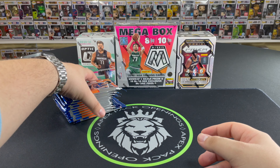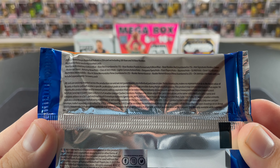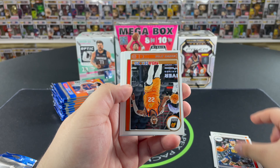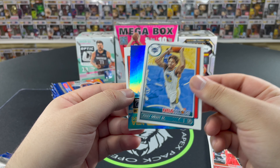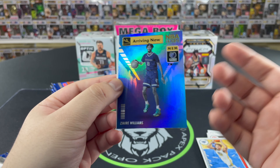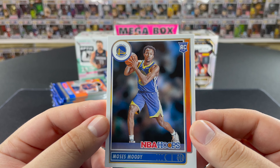Going in order top to bottom — the rookie card is at the end, the last card, and then sometimes there's a color parallel right before it. Usually the top five or six are base. Lots of base to get through. Dream Parks in there, a DeAndre Ayton, Hunter... We've got something here — a Ziaire Williams, not bad. Pretty cool-looking card with a nice little holo. Memphis is balling right now! Moses Moody is the first rookie card we get.